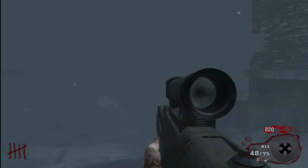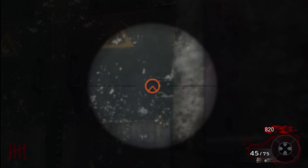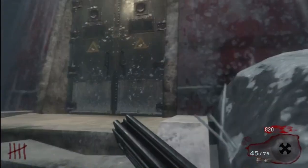What you want to make sure you do is first of all don't open the door to the lighthouse — the front door here — and make sure the bottom of the lighthouse is open up so the zombies can get down there in the first place.